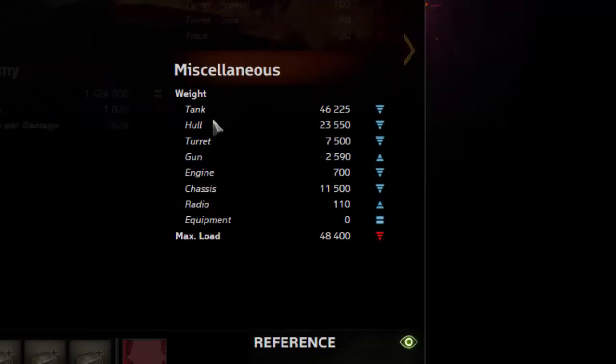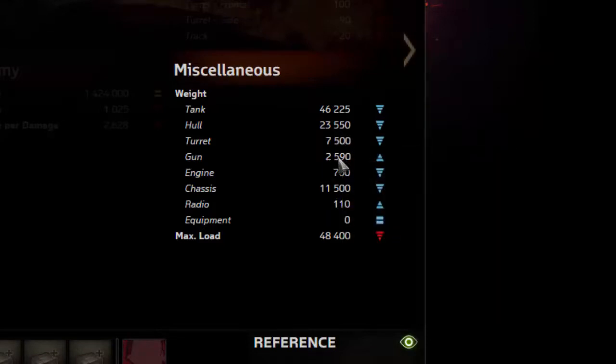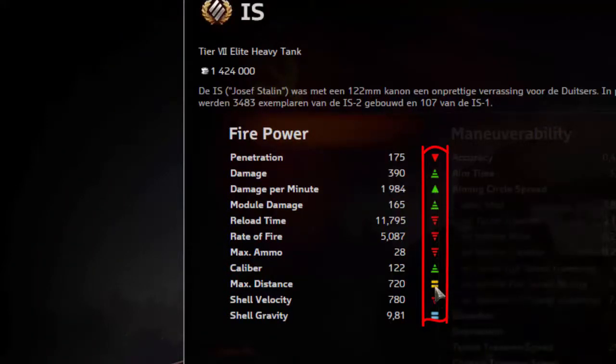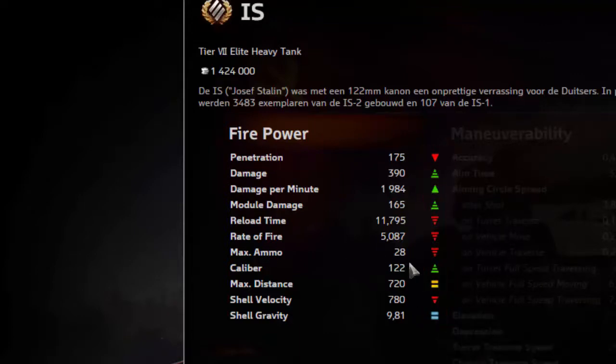En dan nog een paar afzonderlijke gegevens: het gewicht, de gewichten allemaal apart van de tank, van het kanon, van de koepel, de motor, het chassis, de radio enzovoort. De symbooltjes die hier rechts bij staan — een rood pijltje naar beneden, groen omhoog, gelijk aan, in het geel, in het blauw — dat heeft allemaal te maken met het vergelijken van twee tanks.